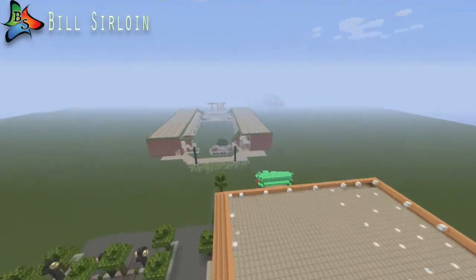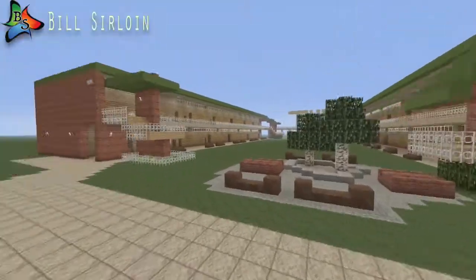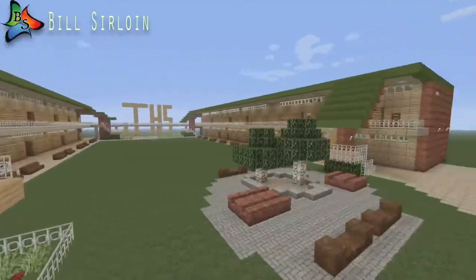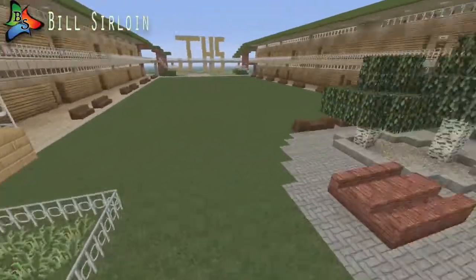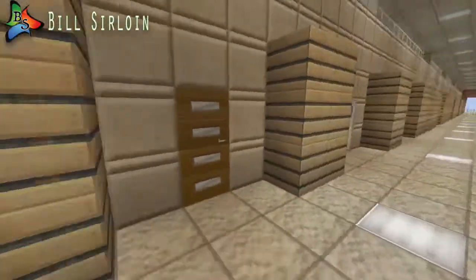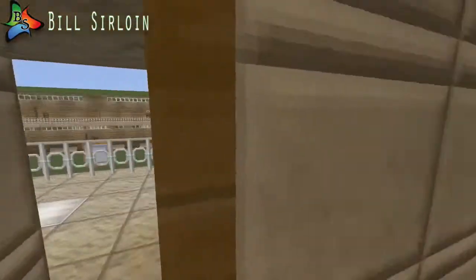Over here, this is part of my school — Jesuit High School. It looks great here, just like in real life. Just like this, actually — all grass, there are trees here. Sometimes I don't even know the difference between it. These are all lockers. Classrooms look pretty similar to this too.